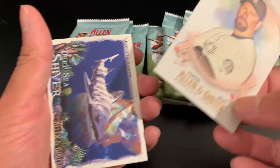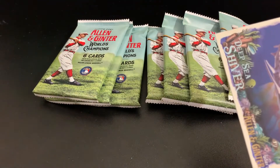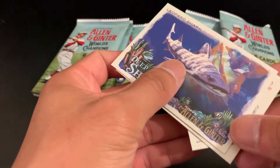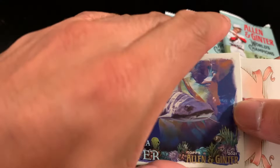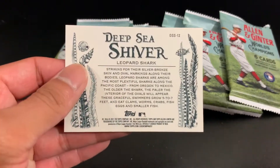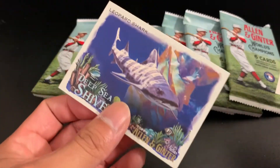Got a Hilton. Got a Bobby Dalbec rookie mini. And this is one of those examples of a shark card — this one looks to be in full color, very nice.